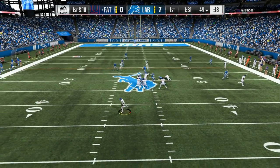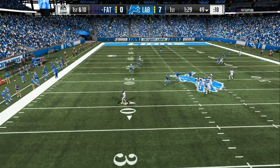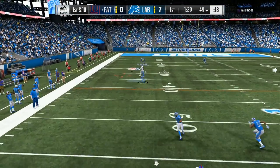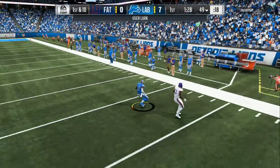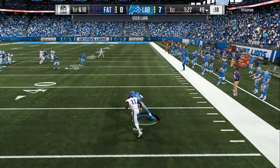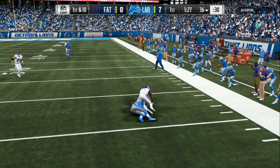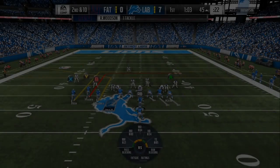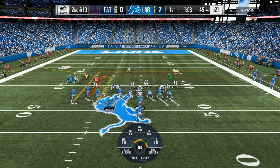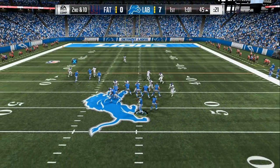So you can see I take away that first read that he originally had. Now I have to run across the field with my user to this guy — you can see him waving his hands — and I jump the route right there for a user pick. Perfect execution. I know what he was gonna do in the last formation. He had the running back wide open, so instead of me sending the full out blitz like I've been mixing in, I take that first read away from him and I make him make a mistake. Now you're gonna see me pick up a heavy six or seven man blitz right here.